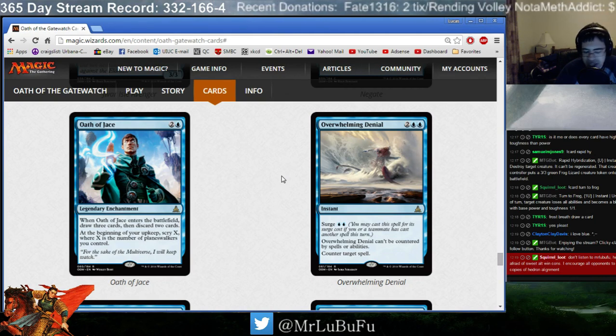Oath of Jace. You play Oath of Jace, draw 3 cards, discard 2 cards. Is that effect worth 3 mana? In my opinion, no, it's not. At the beginning of your upkeep, scry X where X is the number of Planeswalkers you control. I don't expect you to be getting many Planeswalkers in Limited, and if you are, they're probably going to win you the game by themselves. Oath of Jace is playable but bad — I would not advise anyone to actively play it.